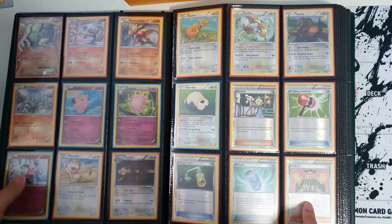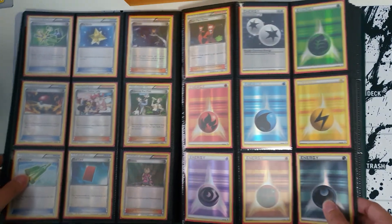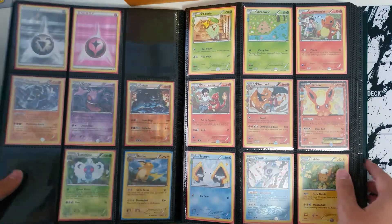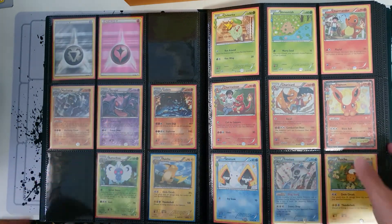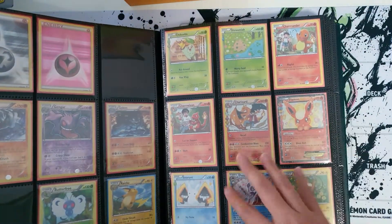This section is called the Radiant Collection — it's part of the same set, like a secret sub-set. The Radiant Collection cards are more beautiful. I really like the Gengar art here. All the cards in this collection have a very beautiful design.